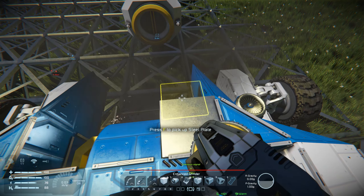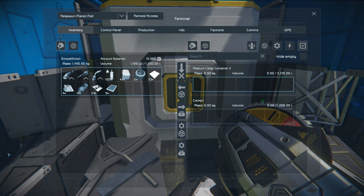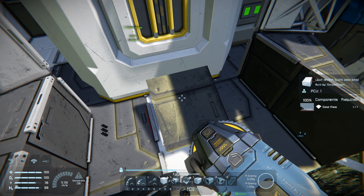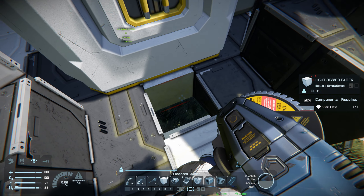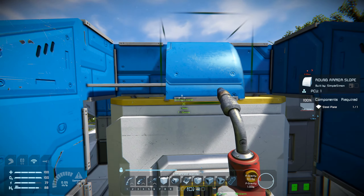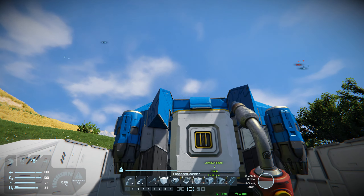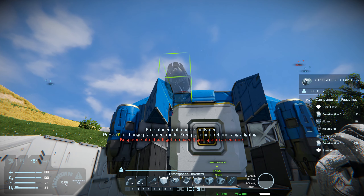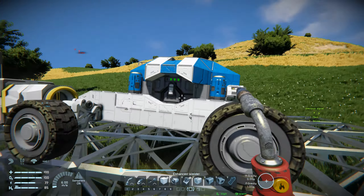I've got four thrusters here for upward thrust but nothing for forward, backward, left and right, so I'm going to grind that away. My inventory is full — let me pop these in there for now. I'll want to put thrusters on there for forward thrust — one and two — that will be my forward thrust.